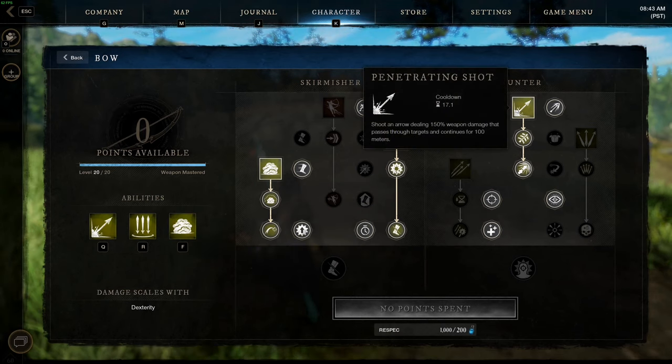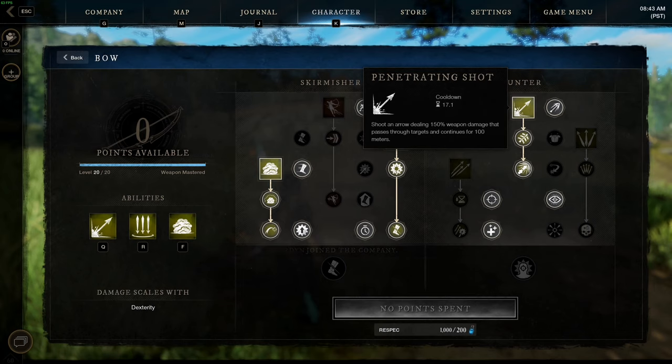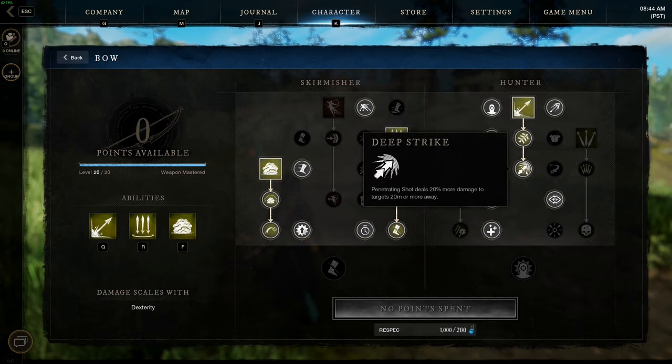For our third ability, we have Penetrating Shot — an arrow that deals 150% weapon damage and passes through targets indefinitely for 100 meters. The upgrades we can get include Blood Soaked Arrow, so after each target it passes through, it does 10% more damage up to 50%. And finally, Deep Strike: Penetrating Shot now deals 20% more damage to targets that are 20 meters or more away, which is really nice.